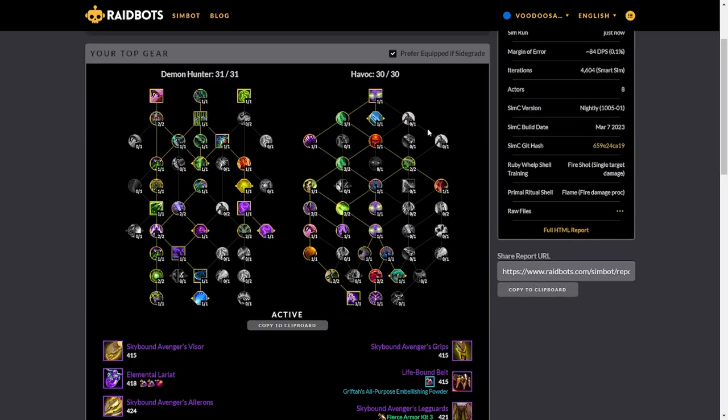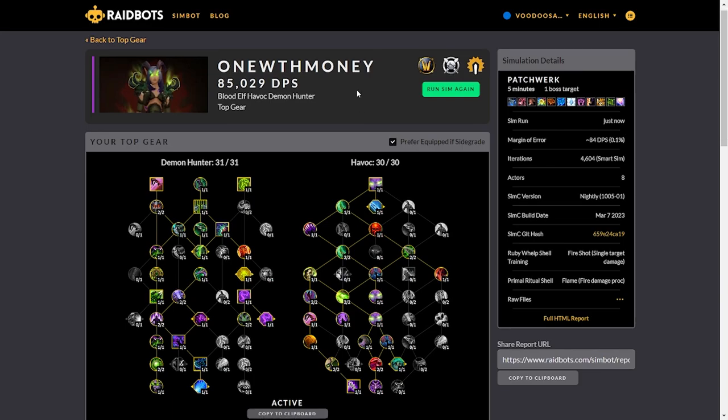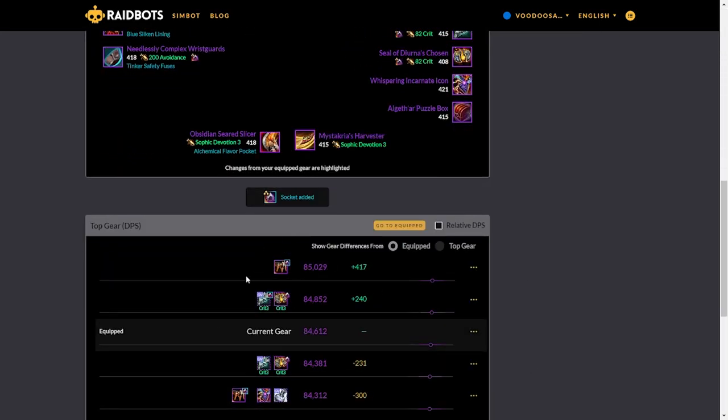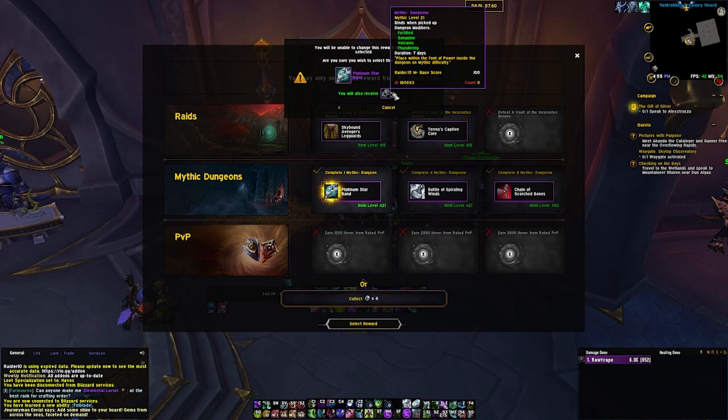Any week I could grab a socket, but not every week I could grab this 421 ring. So with that in mind I'm going to swap back to the game and take that ring, because I do think that's the better play at this moment. A socket will be a bigger gain, but I think grabbing the ring and then later getting two sockets is very likely — because of how pretty decent my gear already is.